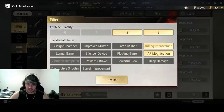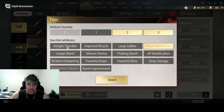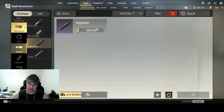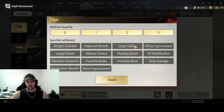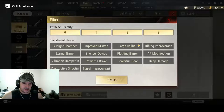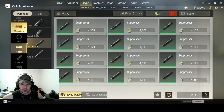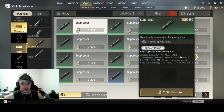Rifling and the AP mod are the best mods for muzzles — those are the two you're looking for. If you can find them together, that's excellent, but if you get one or the other with Airtight, that's probably the next best and it's way more affordable. If you want your weapon to do good damage, you want a mod like that. You can throw on a third mod if you want extra headshot damage, though I don't use headshot damage on a lot of things — it's not really necessary on most things, but you do get 10% which is pretty good.